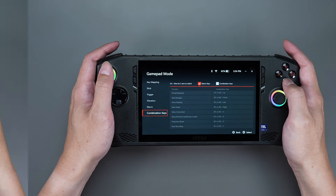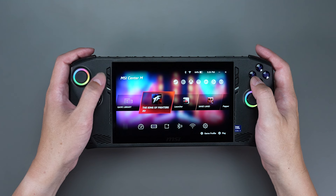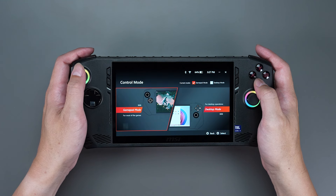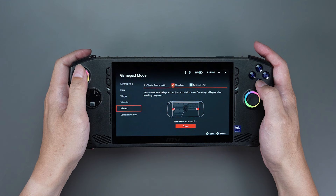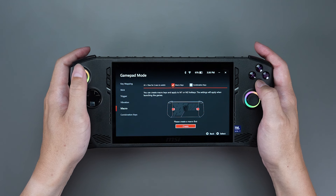Now let's begin with the demonstration. By entering MSI Center M, select Control Mode, select Gamepad Mode, then select Macro. Click Create on the bottom and start recording the moves you would like to launch.